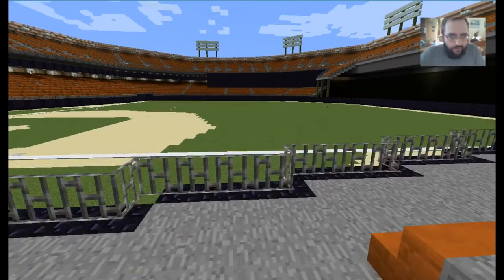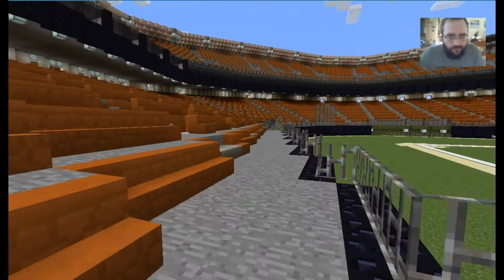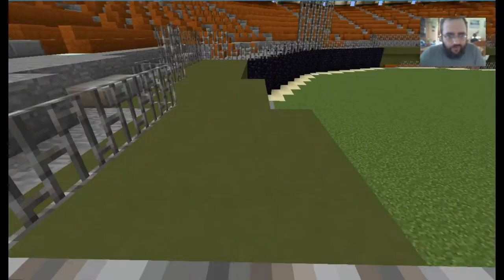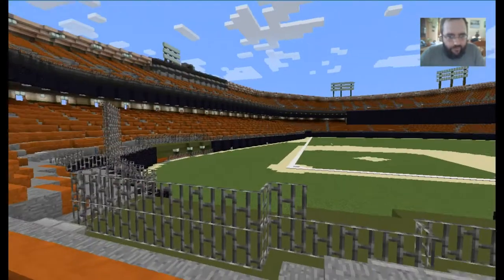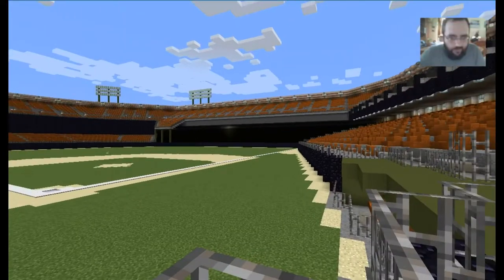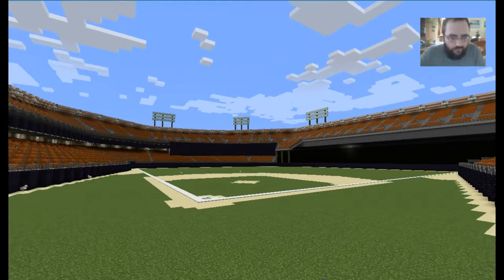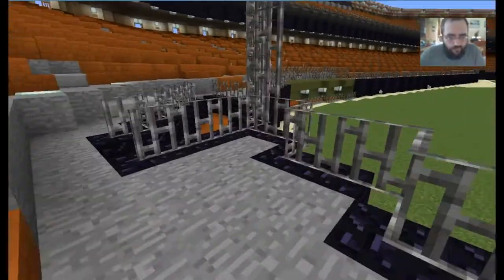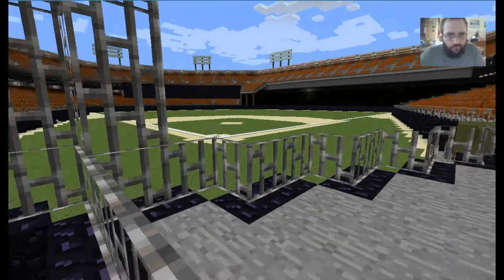I'll get down here. There are chickens in the field — Minecraft spawns various wildlife. Here's the dugouts, and this is where the reporters would go. You can see that's where we came in over there, and that's the fold-out seats for the football version of Candlestick Park. And there is where the radio announcers were, and this is where they would film the games.